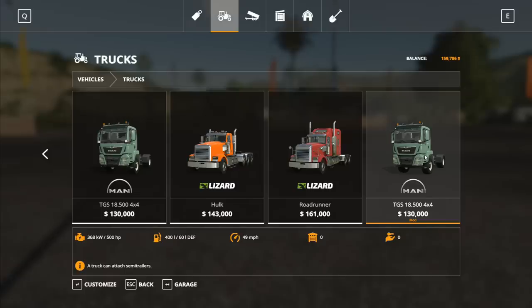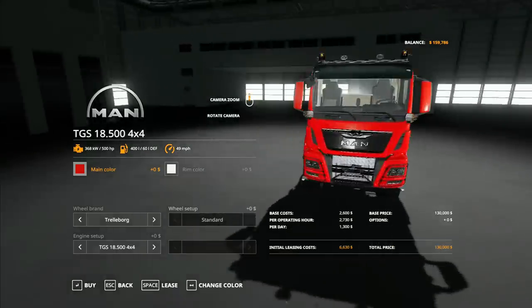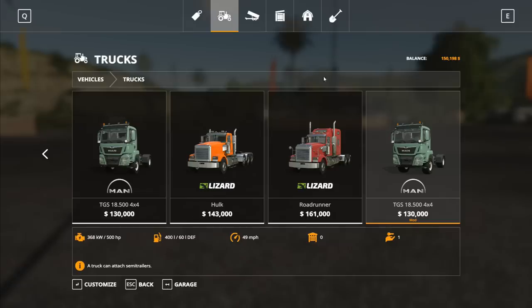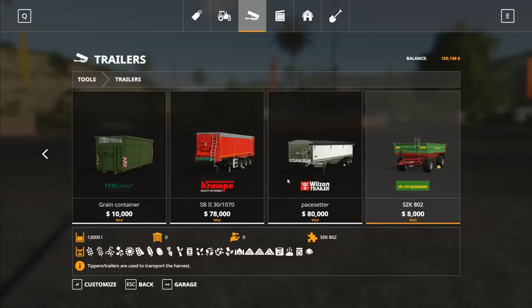I'm going to try and basically ignore chat for periods of time so I can get on with what I'm doing. This mod here - you can see it's the same as the other one except the default color is slightly different, but it does have some extra options. We've got bigger engine options: 570 horsepower, 731 for an extra 38,000, or if you spend an extra 58,000 you get a thousand horsepower. At 159,000 base, it's going to cost 188,000 - so I'm going to be leasing this bad boy.